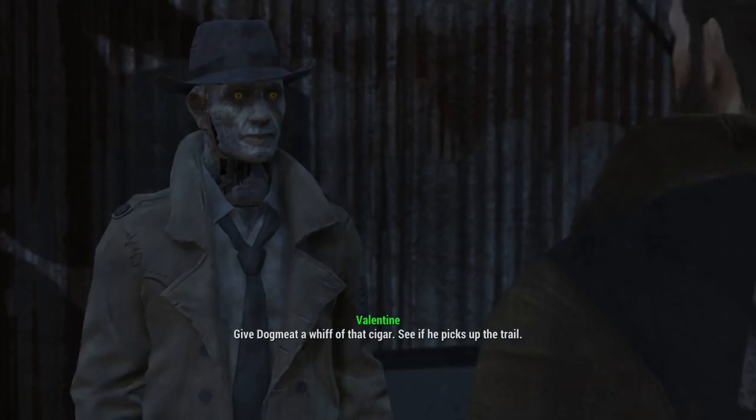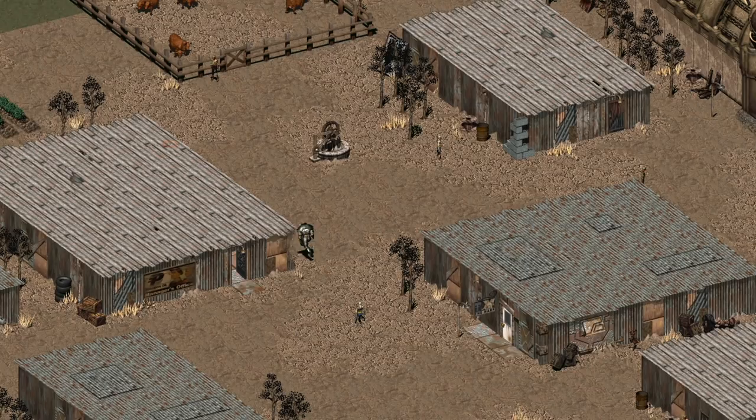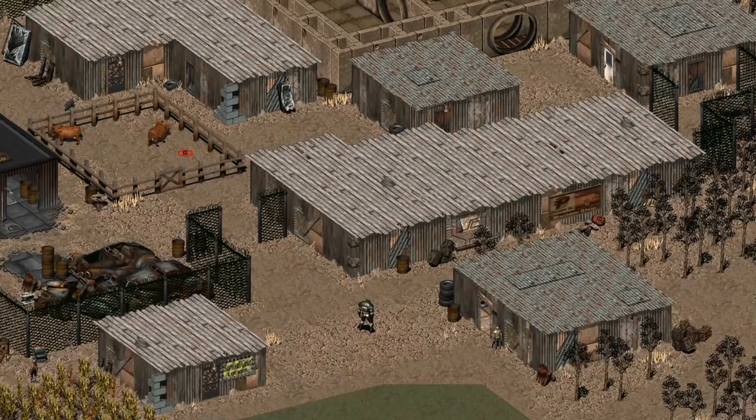Give Dogmeat a whiff of that cigar and see if he picks up the trail. In Fallout 2, the Chosen One is tasked with finding a GECK and then rescuing the Arroyo tribe from the Enclave oil rig, blowing it sky-high on the way out and destroying the Enclave.